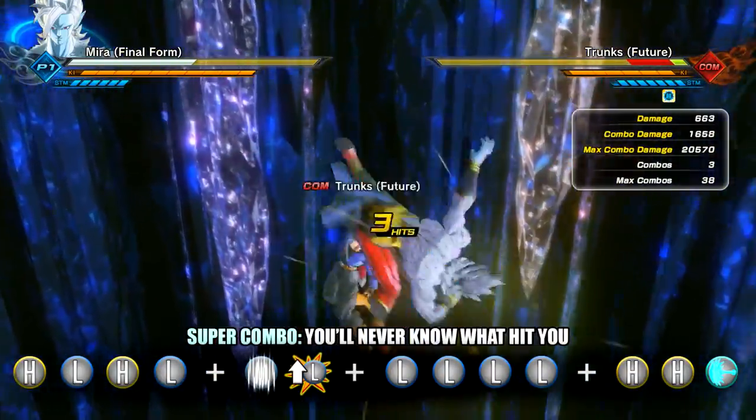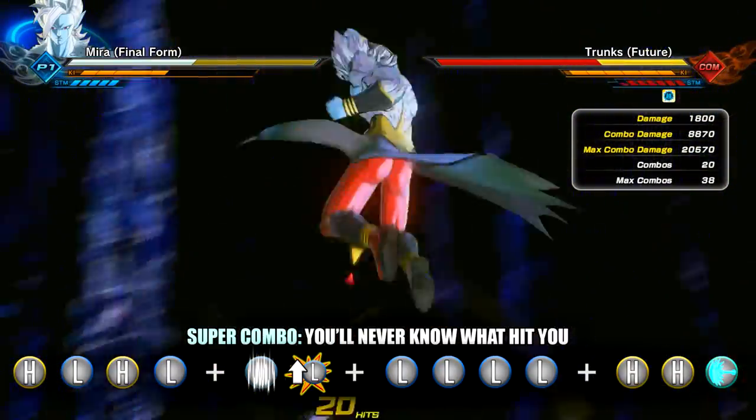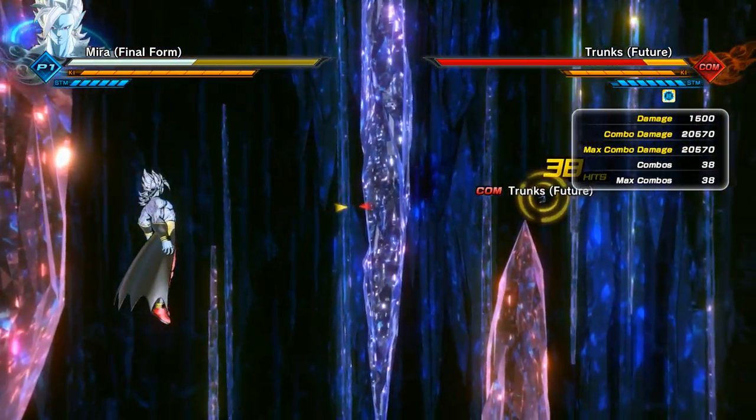Here is the first super damage combo utilizing a very quick Stamina Break Vanishing combination followed by an extended combination into a Serious Bomb — we're going to be calling that 'You'll Never Know What Hit You' — which will do a devastating, ridiculous 20,570 damage.